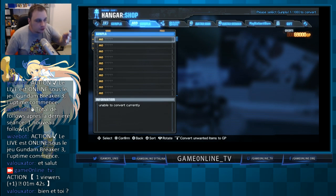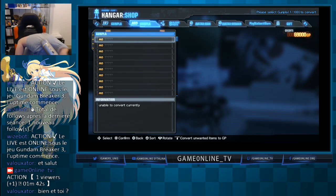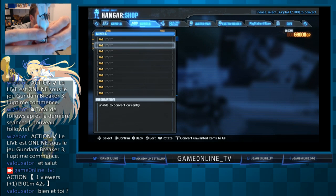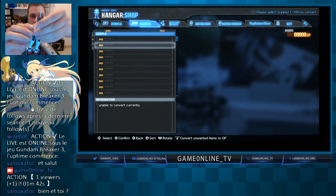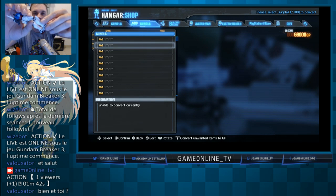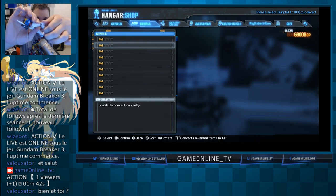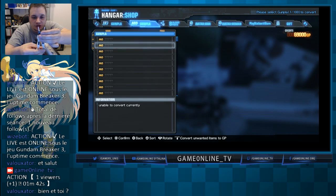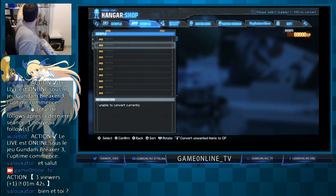Le modèle MG correspond à un niveau de finition plus élevé. L'armure est vraiment fixée sur une ossature qui est autonome — on commence par mettre en place le squelette, et après on ajoute les pièces, ce qui permet d'arriver à quelque chose de vraiment très proche de la réalité. La particularité dans le jeu, c'est que la différence entre une armure HG et MG... ce sera surtout la taille qui va changer.